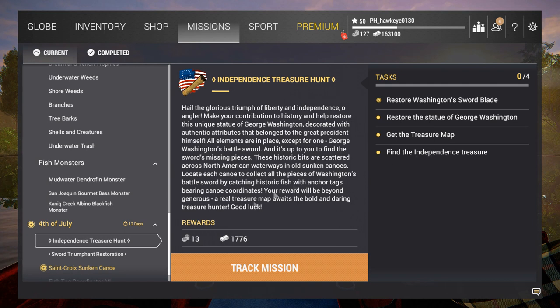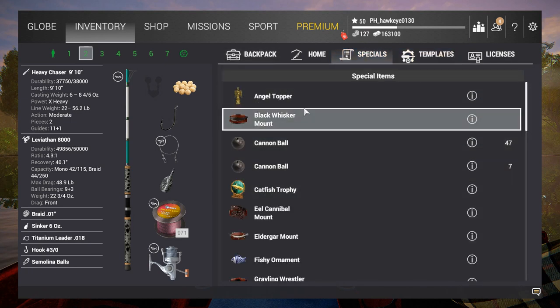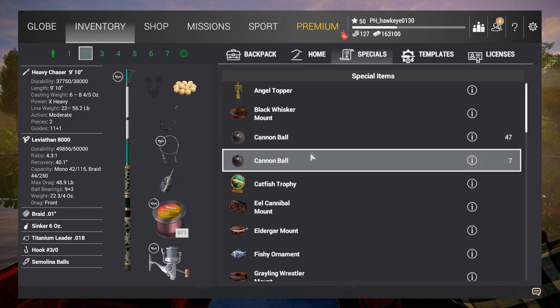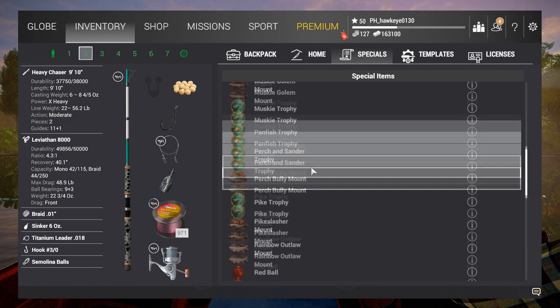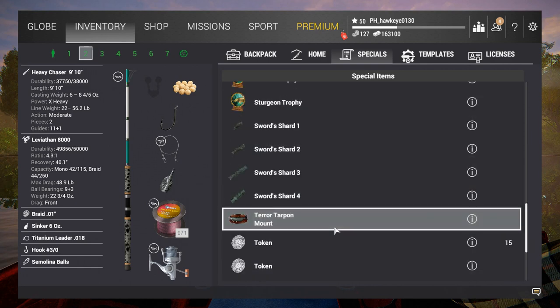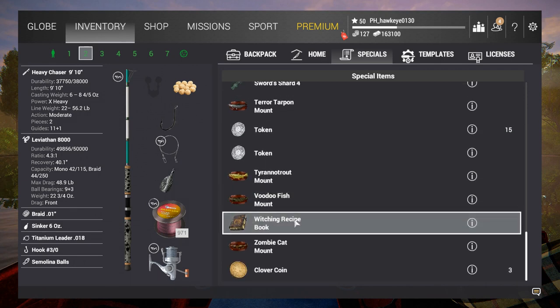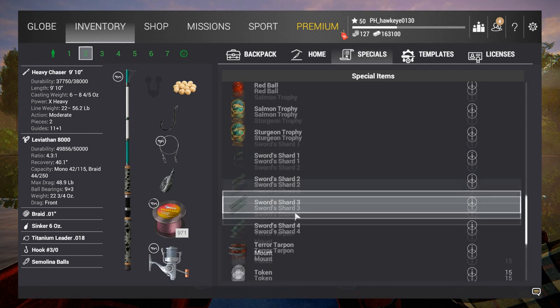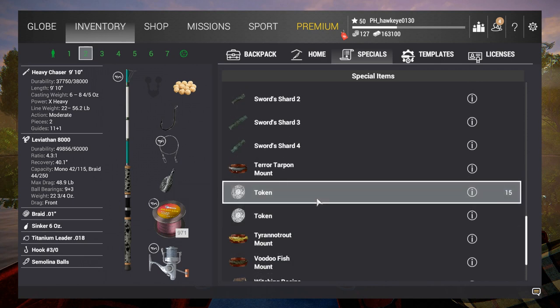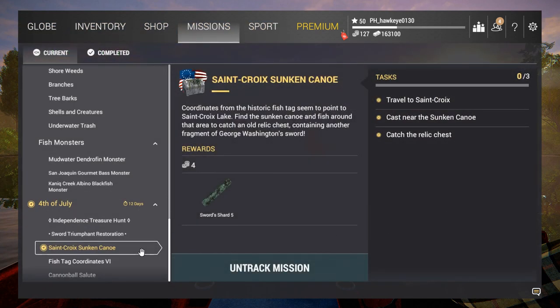We have got portions of this sword already. If I go into my inventory under specials, you'll see some other things from other events — cannonballs from the previous independence day event — and yes, I have portions of the sword: one, two, three, and four pieces. I'm not sure if these tokens are part of it or not. I also have portions from other missions like the Halloween event, Christmas events, and the St. Patty's Day events.